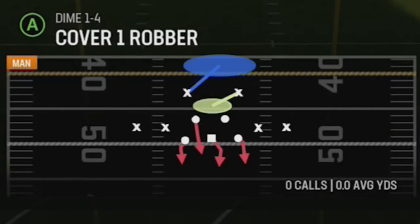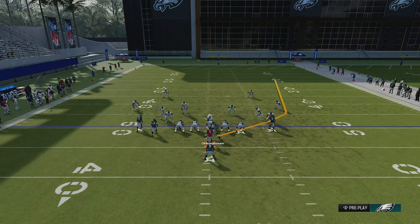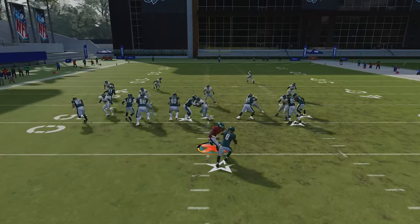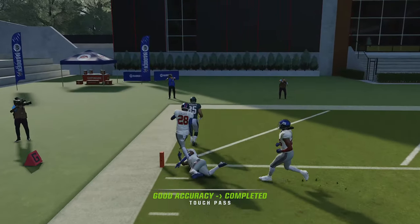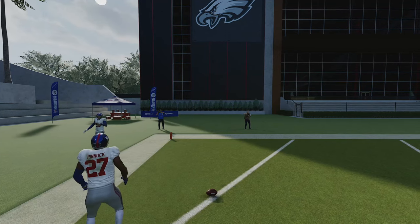If you have a defense with more cornerbacks on the field — like cover one robber — this is a look where you might actually have the guy follow. Wheel routes, especially if you have a decent speed advantage, still beat cover one man. Since all the routes on the other side are pulling the safety across, this is another option for a one-play touchdown against this defense.